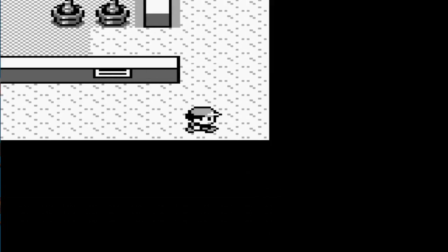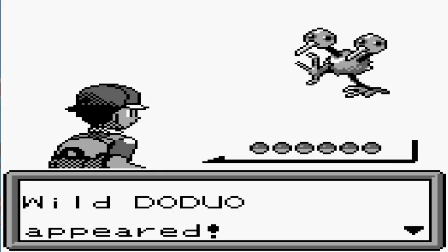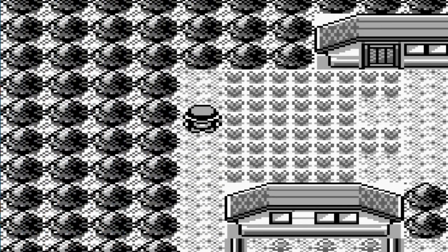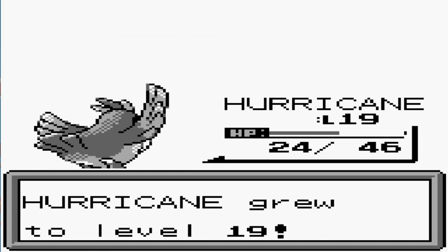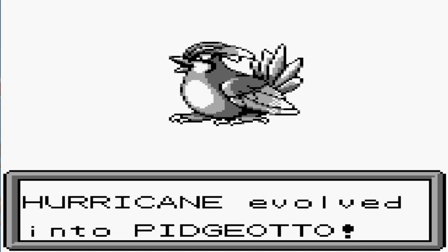Let us move on. They really did a good job with having the B button as the run button and all that stuff. So back to where we are — I think we're going to go into the docks. And we are going to be taking on some Doduo. The only reason I'm battling is to try and evolve this Pokemon in this episode. Hurricane, you are back up 20 HP. And look at this — level 19 Hurricane is learning Whirlwind, which is great, and it is evolving! Hurricane has finally evolved into a Pidgeotto, which is great!